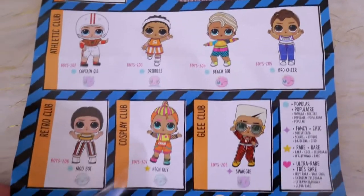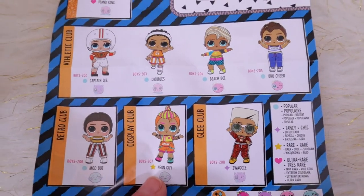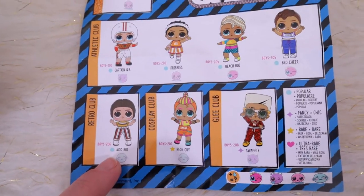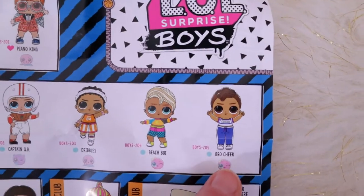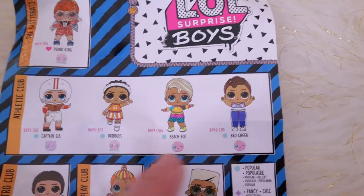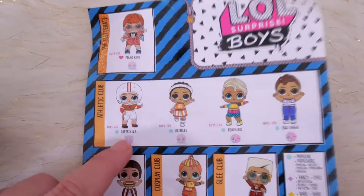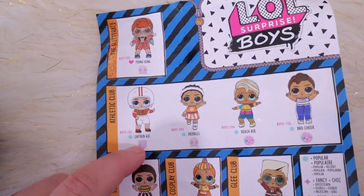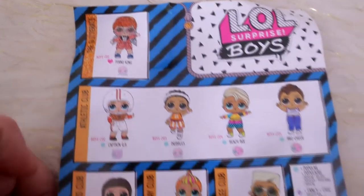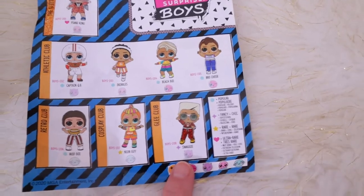Here are the eight you can collect for Series 2: Swaggy, who is a Fancy. The Daring Boy is the Rare — I hope we get him. We have Modboy already, who's a Popular. Then there's Throw Cheer. Beach Boy's Popular — I really want him! Dribbles, who's also Popular. Captain Quarterback. And then Piano King, who's our Ultra Rare, the Glitterati. There's the Glitter Club, Retro Club, Posse Boy Club, and Boy Clubs.